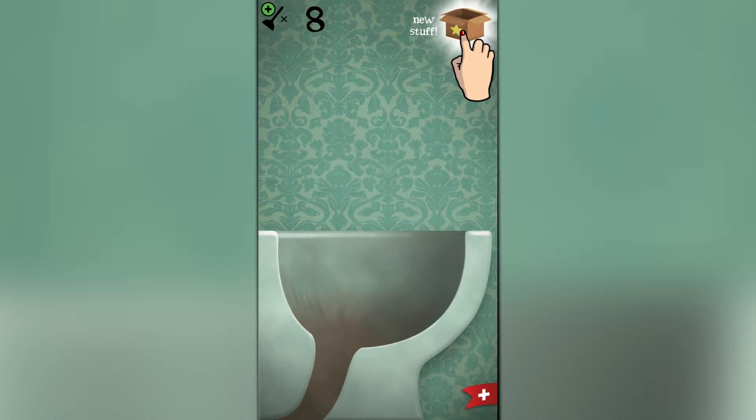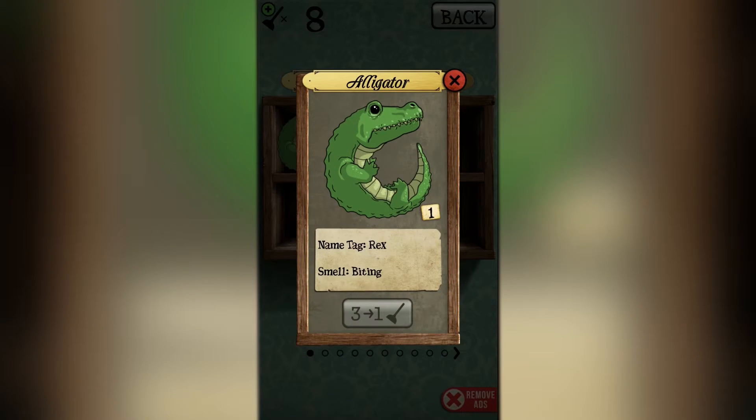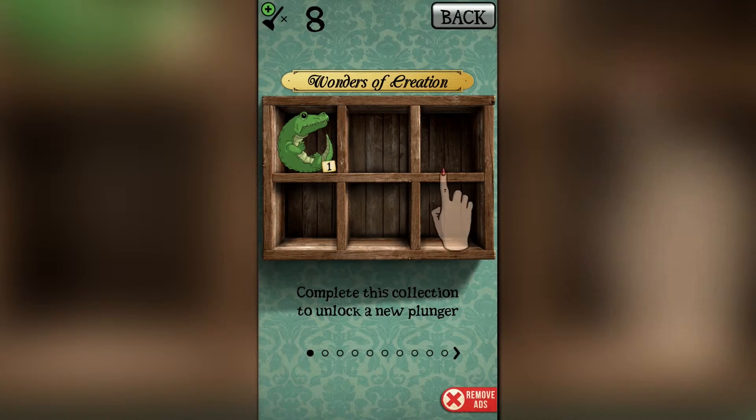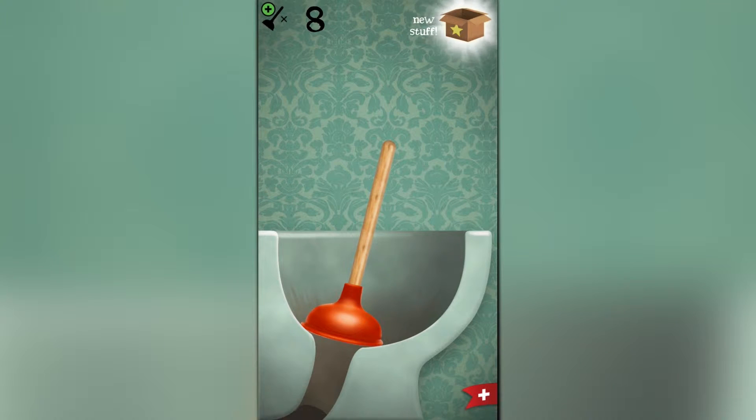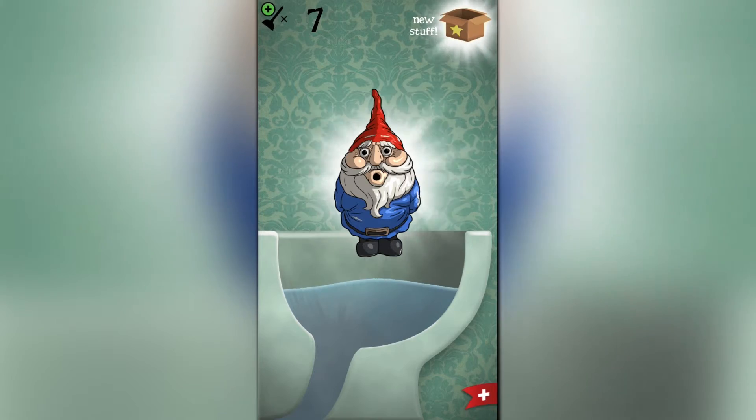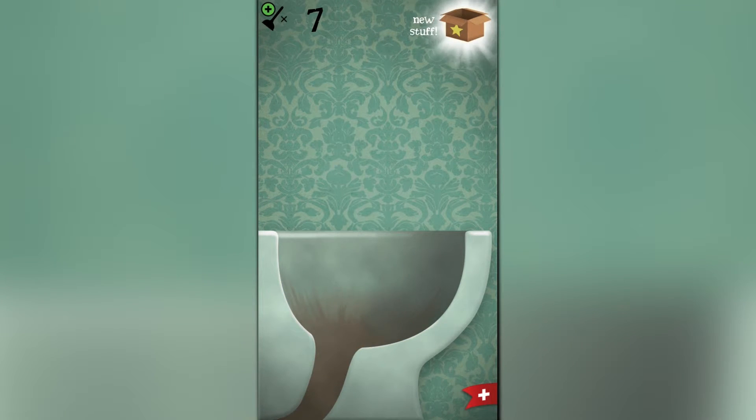Wonders of Creation Collection. Interesting. Clogged again — what do we got this time? A garden gnome. I've definitely never seen any of these things in a toilet before.